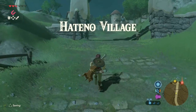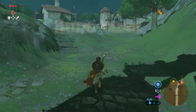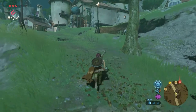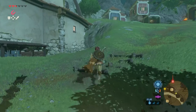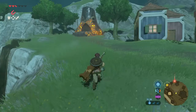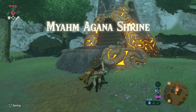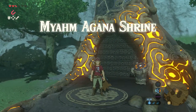And now you're in Hateno village. Just go straight on, then to the right. And there we have it — the Miam Agana shrine. Let's jump in, shall we?